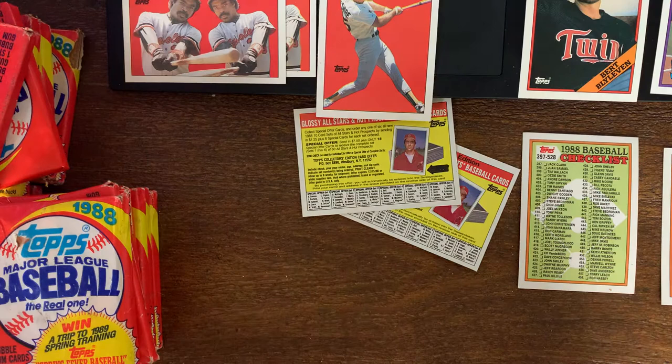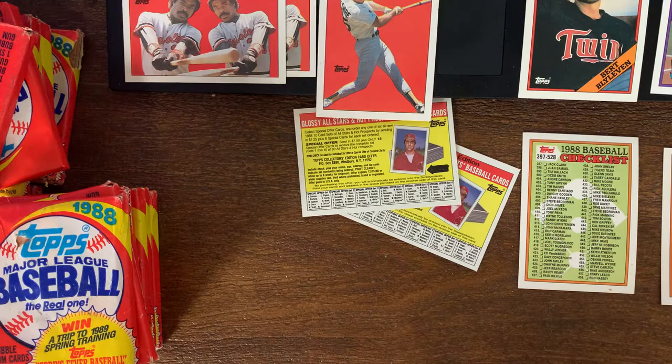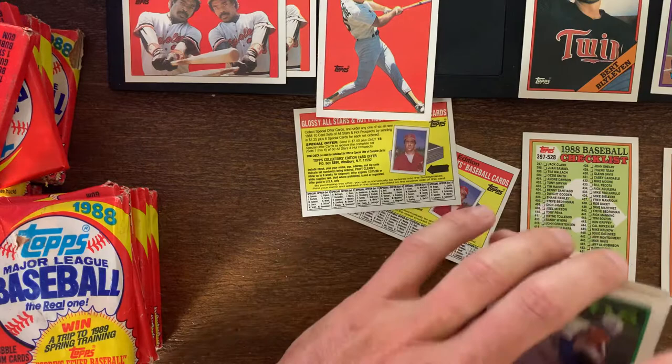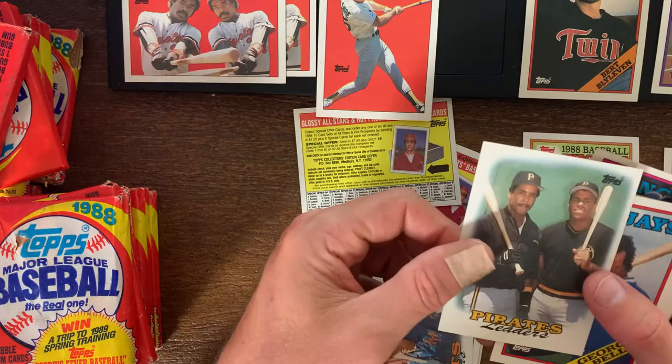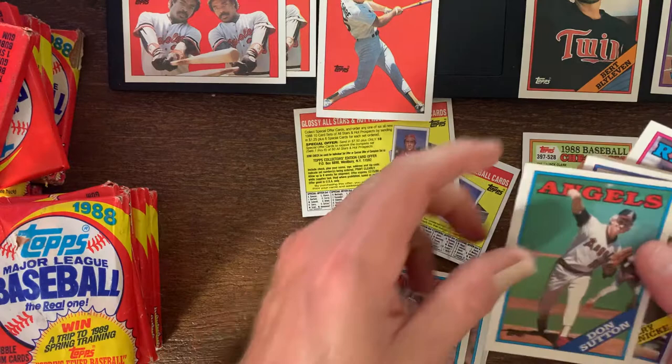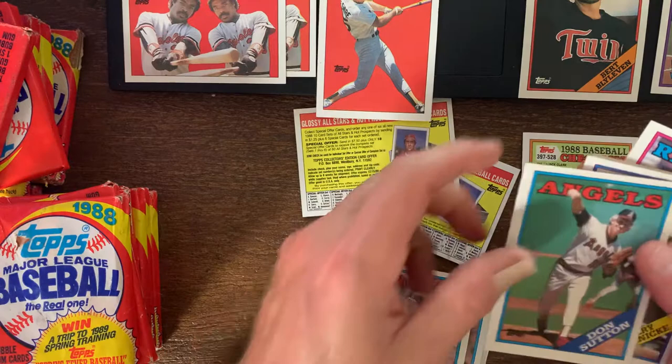Wow, this pack is not in good shape — all the cards are going to have marks on them. I hope I don't get anybody good in this one. Barry Bonds and Bobby Bonilla — not too many marks on that one, so keep that. Sid Fernandez — he helped them out in Game 7 of the World Series too.